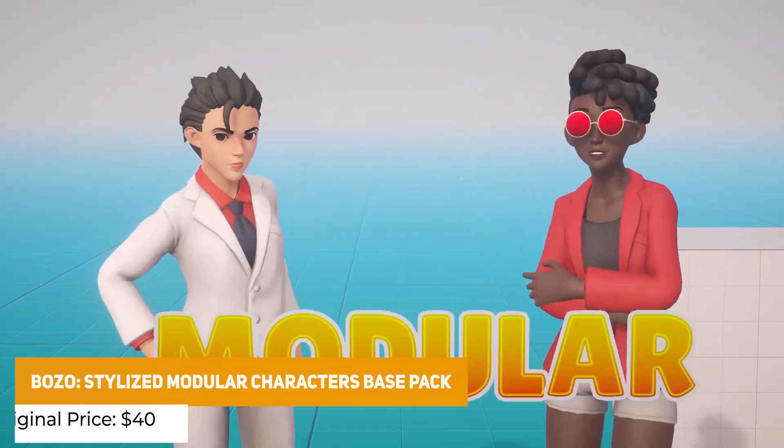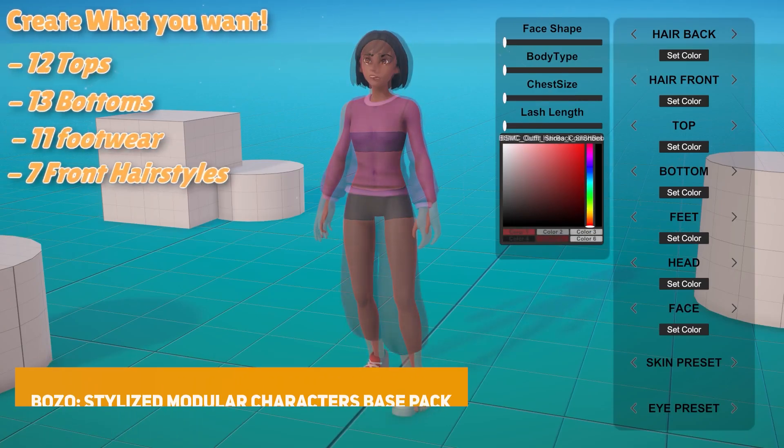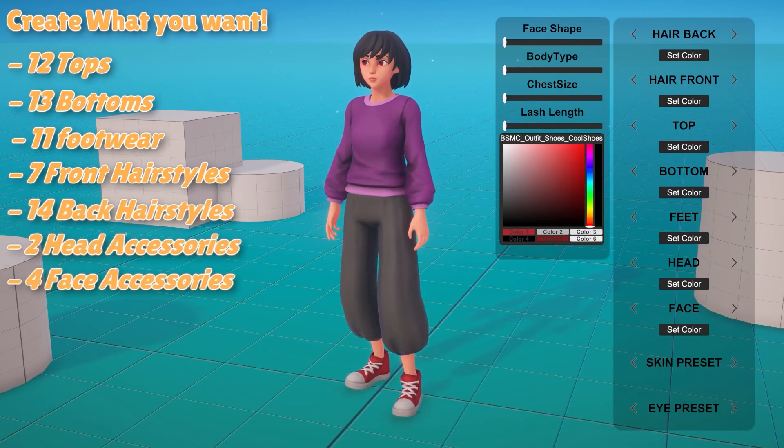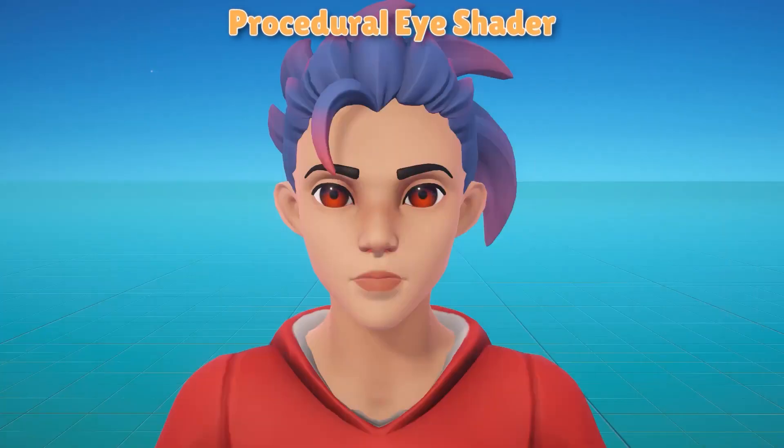The last one in the $25 tier is the Bozo Stylized Modular Characters Base Pack. This has various different body types, features several clothing options, and comes with 62 different customisable outfits across different hairstyles, back styles, and front styles.